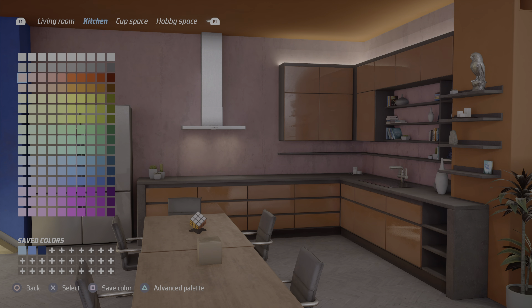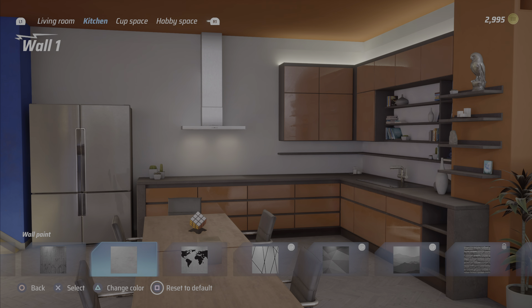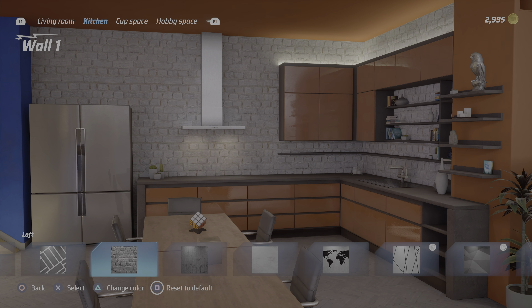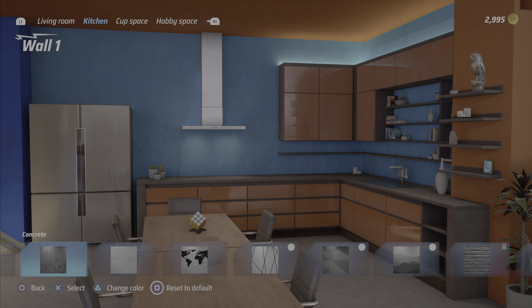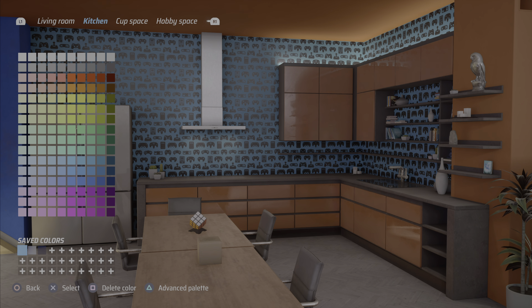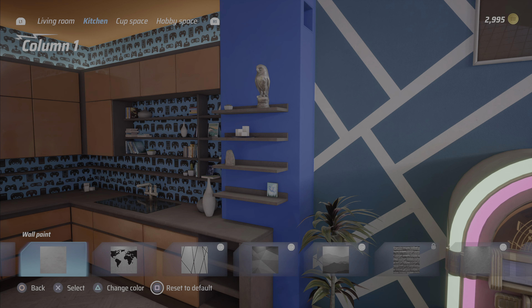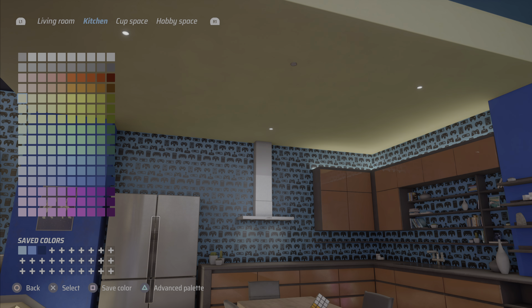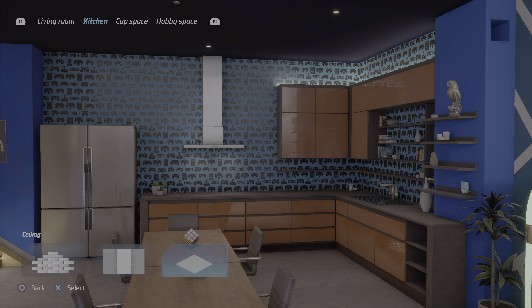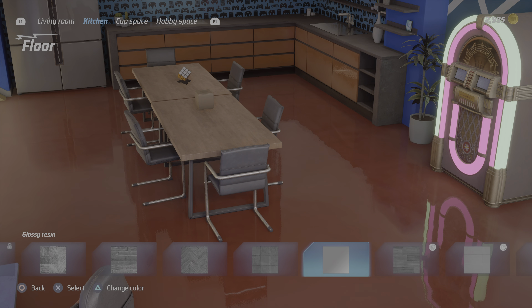Let's work on the kitchen now. I think I'm gonna go with this again — basically do the same. It won't let me — I have to change it first, then I can color it. There we go. I have to accept the change. Column — we'll do it blue, and the ceiling, you know what color that's gonna be. Floor — I still think I'm gonna go with the glossy resin, it's just so cool. Oh, I forgot to change it again.